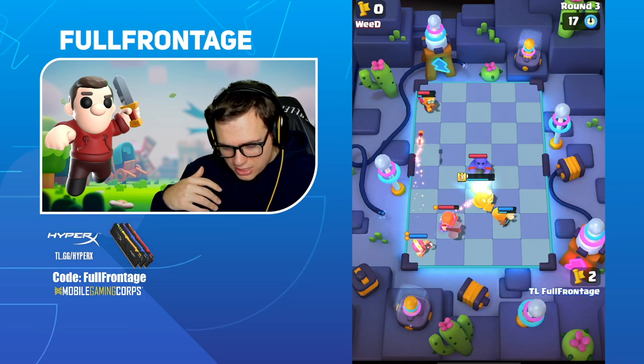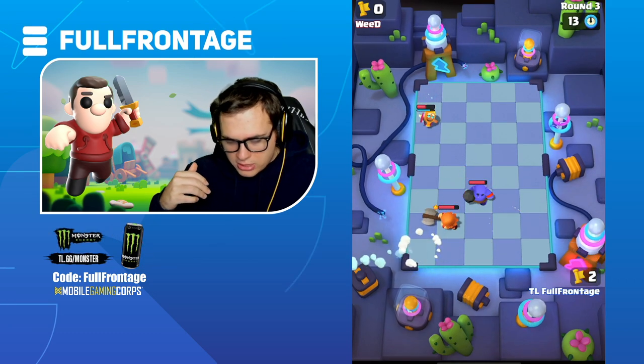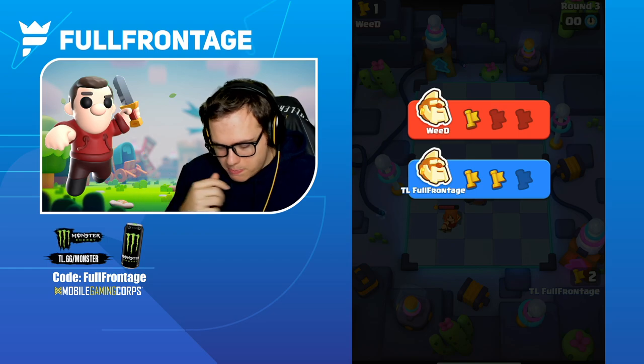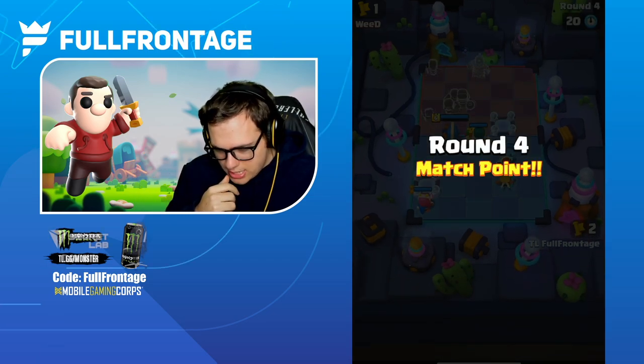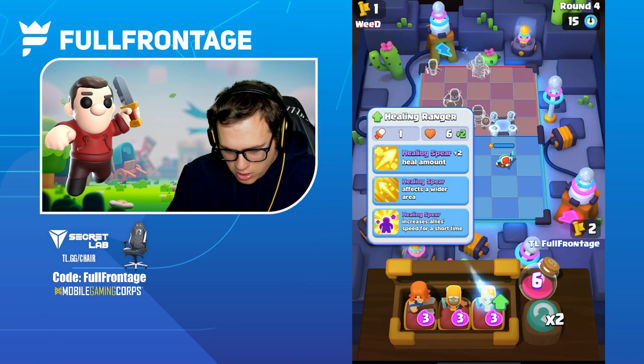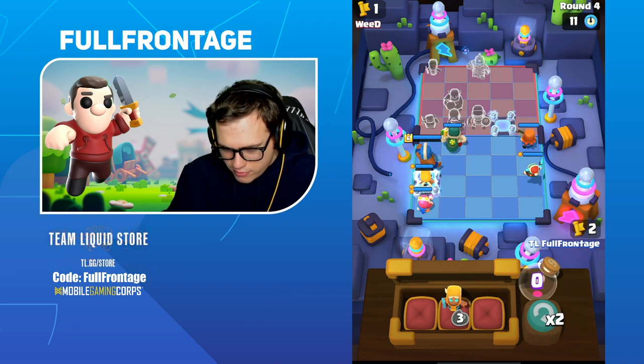The Healing Ranger is going to be able to get off but the shot's not going to come through. The Valkyrie with the spin was able to upgrade her attack pretty quickly. Let's go with the Healing Ranger here — we're going to go with the Valkyrie, take the speed increase, and then grab our own Valkyrie as well.